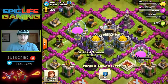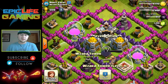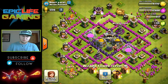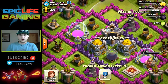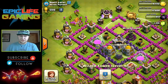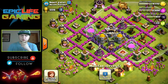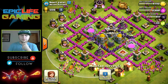Maybe put one storage on this side and one on that side instead of having it all in the middle — I would suggest that, because if goblins get into the middle they'll take everything. You have your wizard towers set up, but I don't really like the way they're guarding your storages — I think they can be better positioned. If you move these two around, they'd guard these two storages better. Swap them over and you'd be able to guard your storages more effectively.